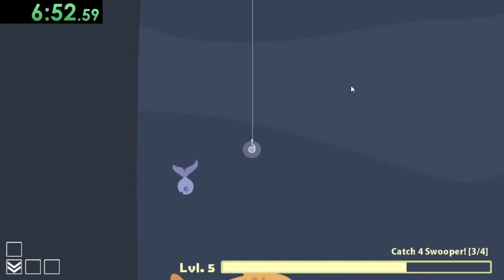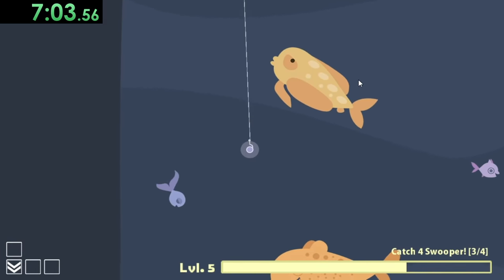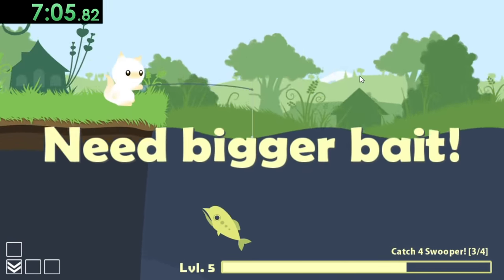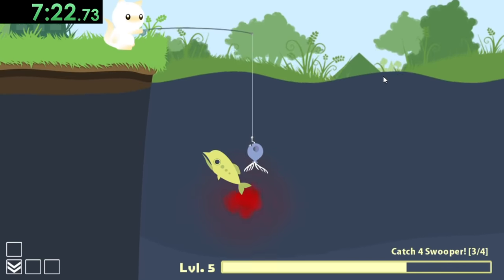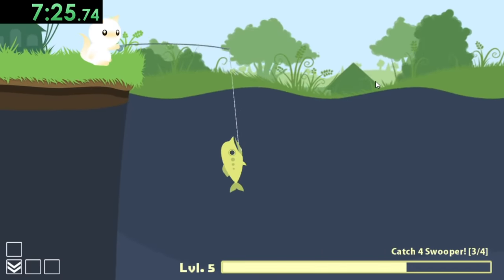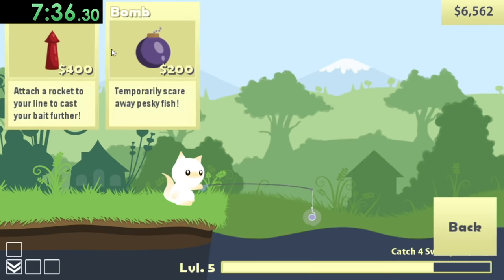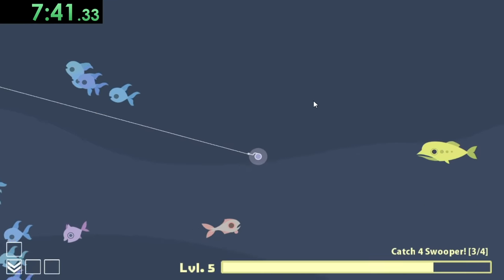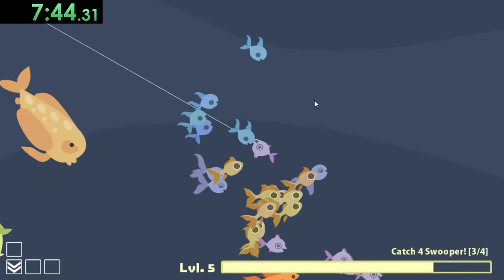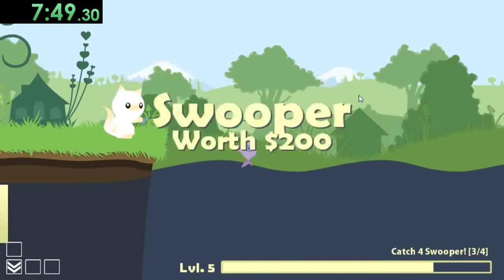These mustard fish are kind of just destroying me right now. They are both in the most annoying positions and there's not much I can do about it. What I'm going to do is wait for this fish, catch him, and then use him to get rid of one of the mustard fish. Now I can buy a rocket so I can cast a little farther, because that mustard fish is not going to go away anytime soon. We got the swooper — that's four out of four.